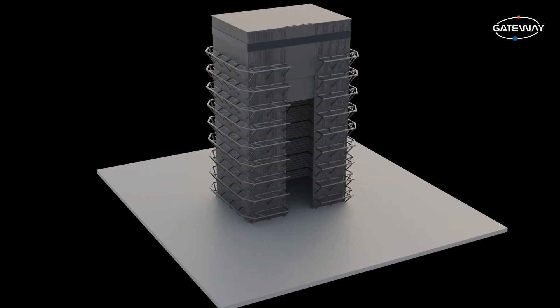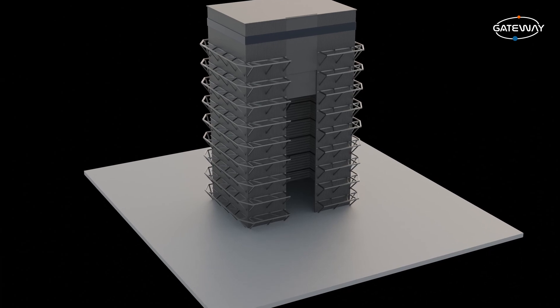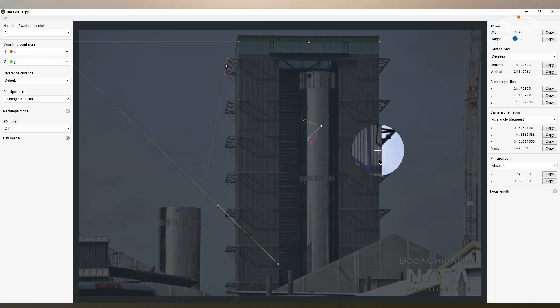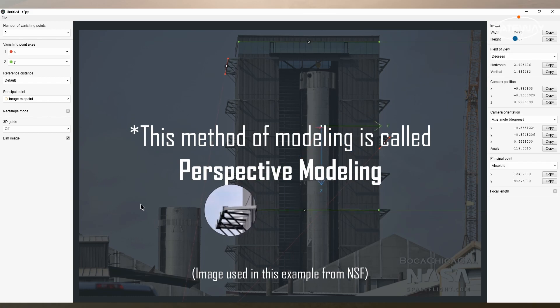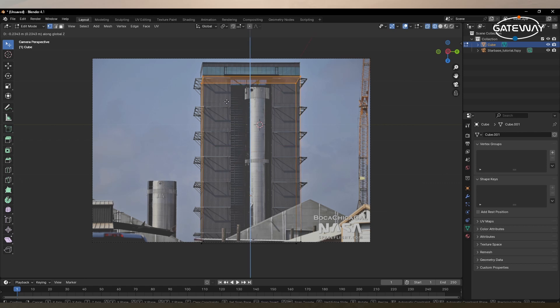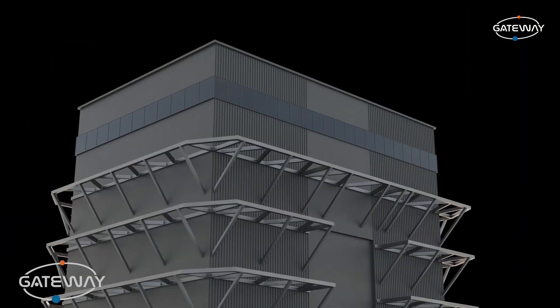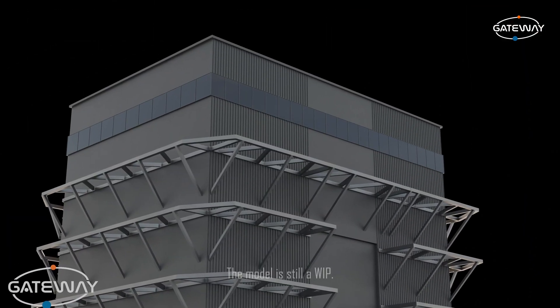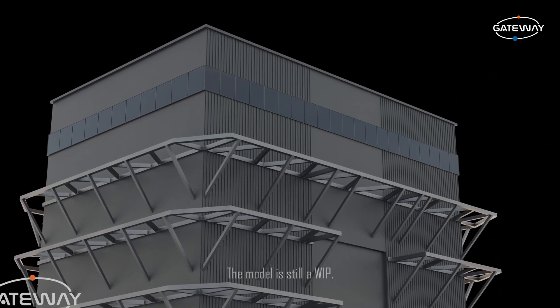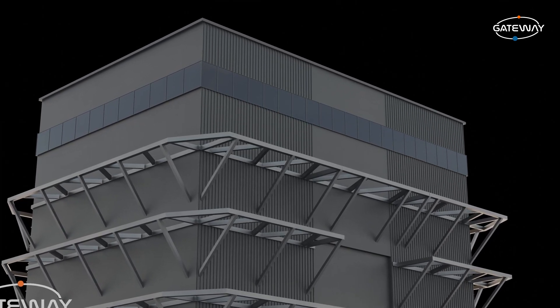To finish off the modeling part, I modeled the mega bay by using a tool called F-Spy, which allows you to get the position and the camera's focal length from an image. With this, we can better model our objects using the imported camera with the reference in the background. This model includes some lights and some small details as well. It will be used for building Starship vehicles in the game and also for the Starbase launch site.